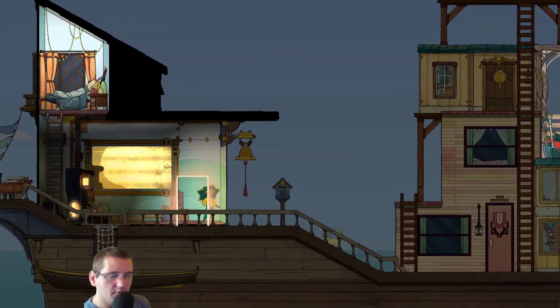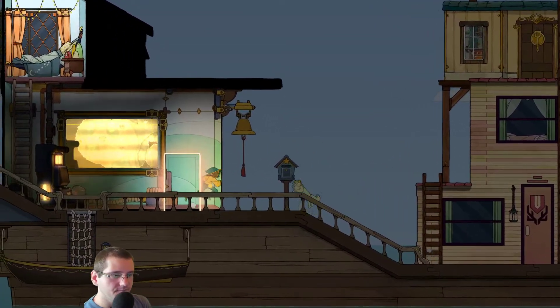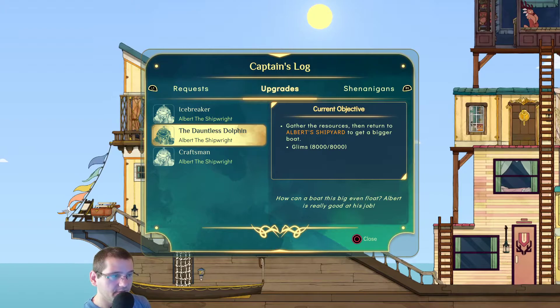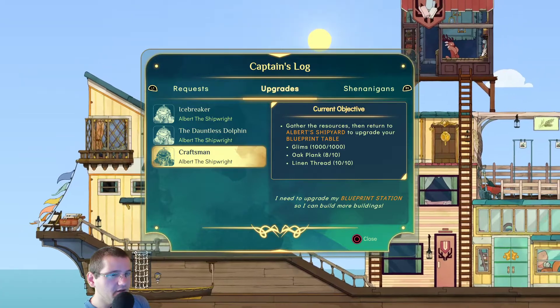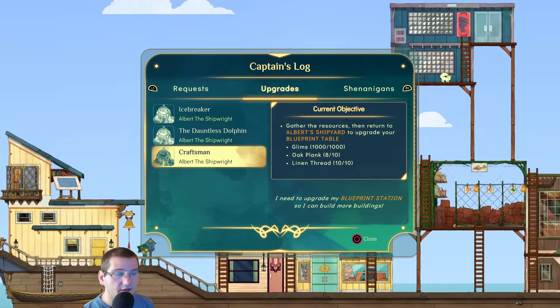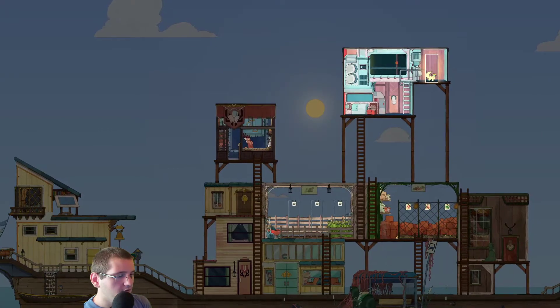We'll make our way back to the mountain before going for upgrades. We can afford some upgrades — we can afford the bigger ship, that's gonna be great. We can also gather resources to return and upgrade the blueprint table. That's also gonna be good.